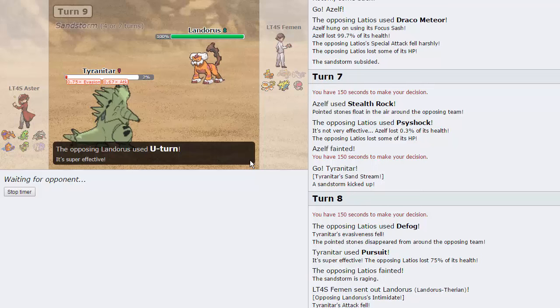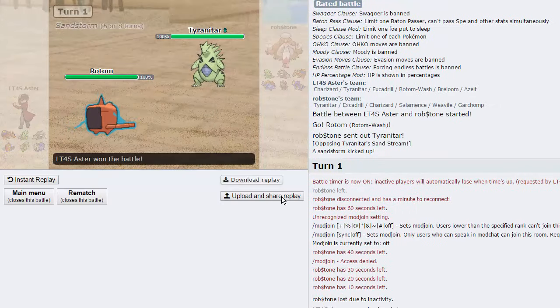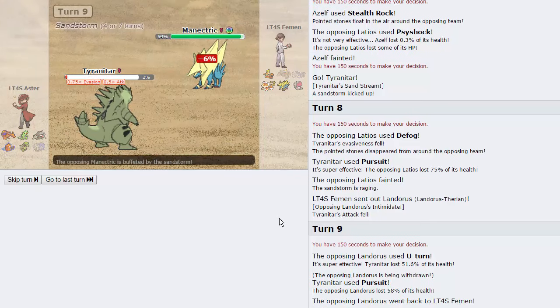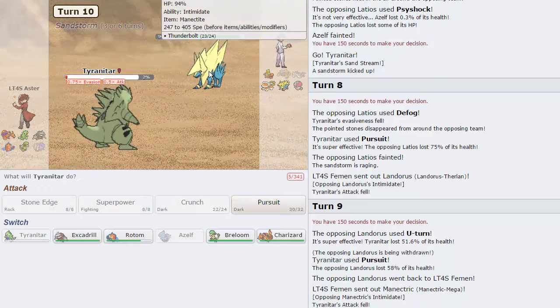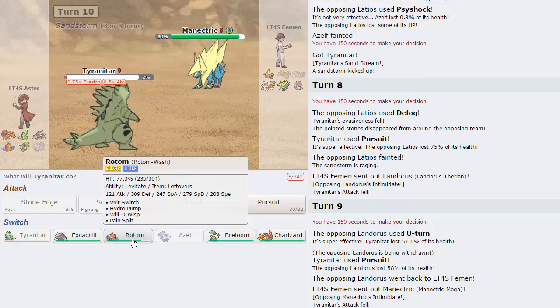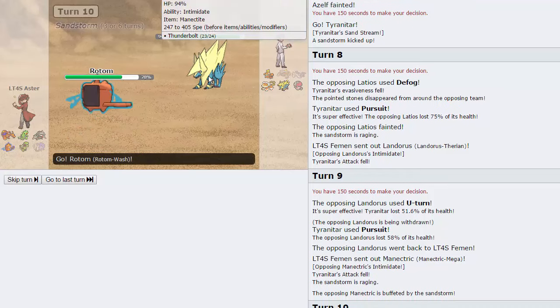I still have Tyranitar alive to reset up the sand. He'll have to take a Pursuit with Landorus which is really good for us. Landorus loses half its health to that Pursuit, which is amazing. Manectric comes in - I expect a fire move here but there's not much I can do about it. I think Rotom is my play because Landorus is not too much of a threat. He goes for Flamethrower and burns us unfortunately.